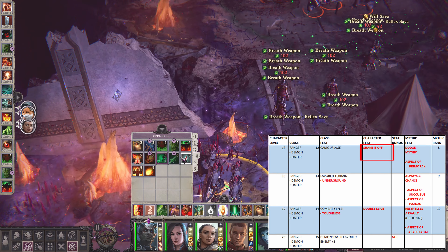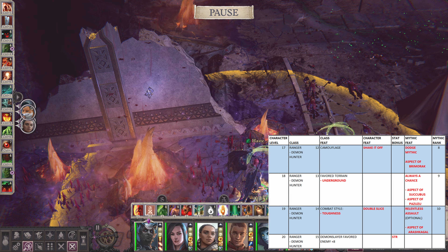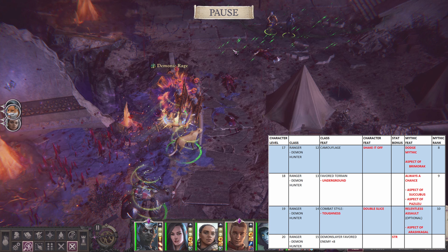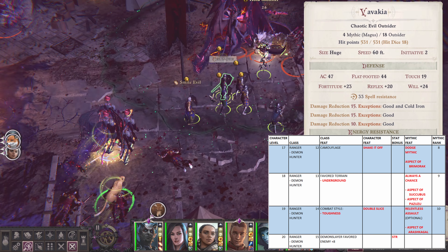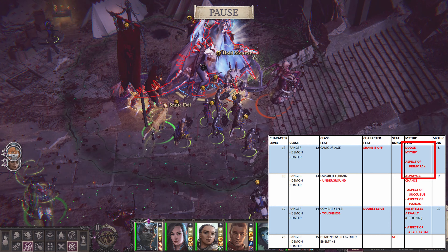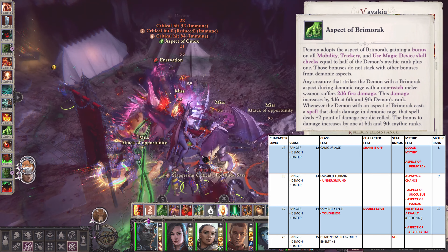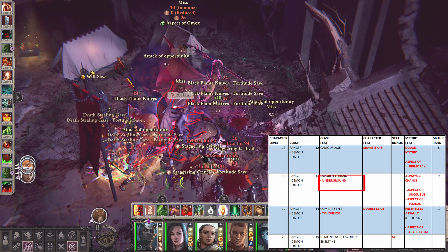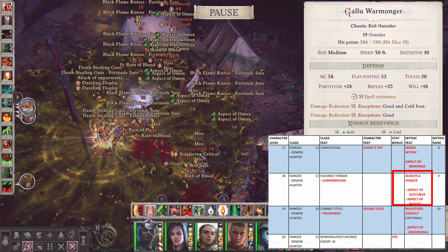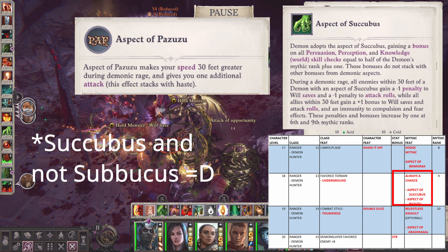At seventeenth level, get Shake It Off for your character level feat. I would highly advise getting this feat in the late game, as it would definitely increase your saving throws, which is a game changer in the late game. Get Dodge Mythic for the Mythic ability at Mythic rank 8, then get Aspect of the Primorak for the Demonic Aspect. At eighteenth level, get Underground for the Favored Terrain. For Mythic rank 9, get Unrelenting Assault for the Mythic ability, and Aspect of Subukus and Aspect of Pazuzu for the Demonic Aspects.